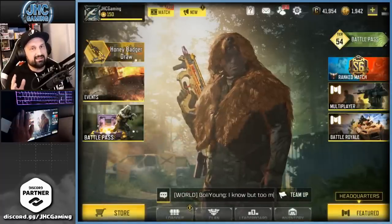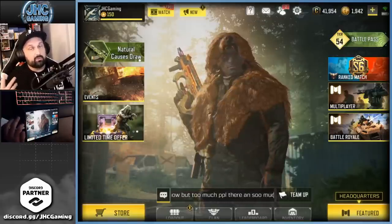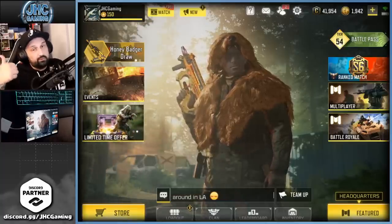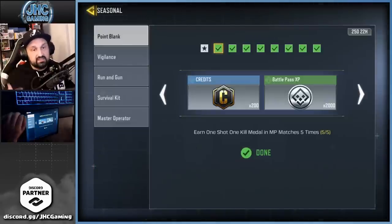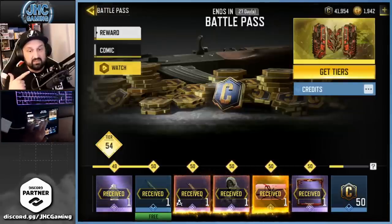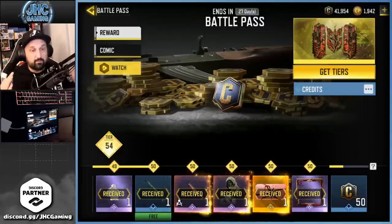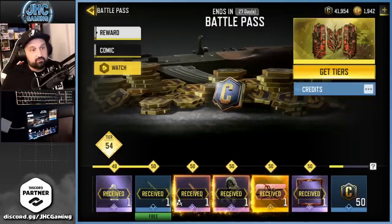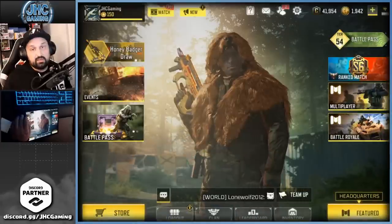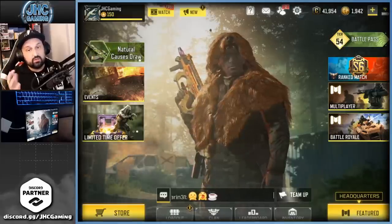If you get 10,000 credits per month but only need to buy one soldier, you'll have way more than 6k left over — just from being in a clan. Make sure you rank up, play every day, check events, and do all your challenges. Also, the free battle pass gives you credits, and after tier 50 you get another 50 credits every tier. Last season I was around tier 200-300, and that's a lot of extra credits. That's how I ended up with 40k without spending money.